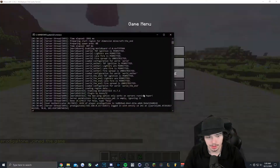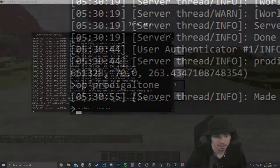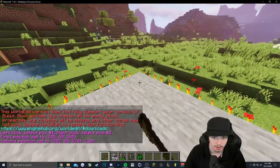Once you're in, you'll want to make sure that you're op. In the console, you'll just type op and your username. Then we're good to go. Then we can type slash slash wand in-game to get the WorldEdit wand.